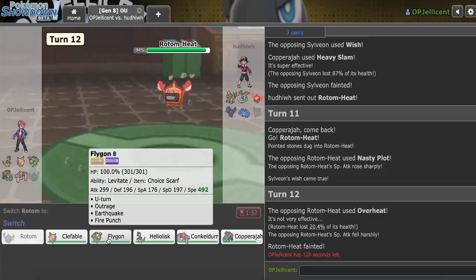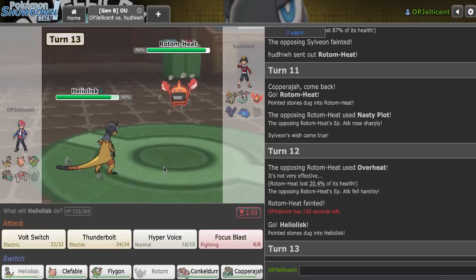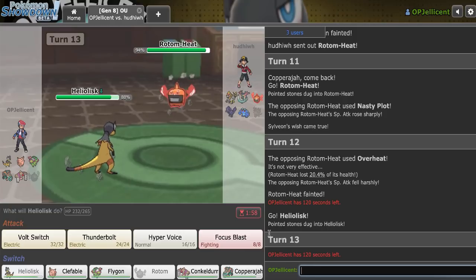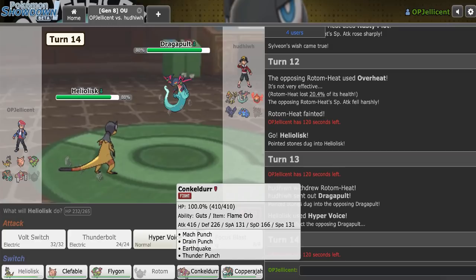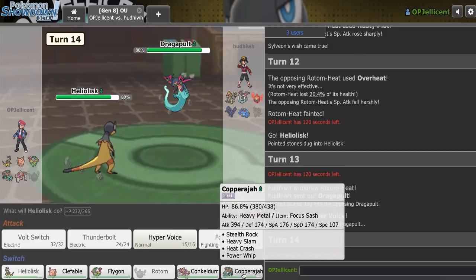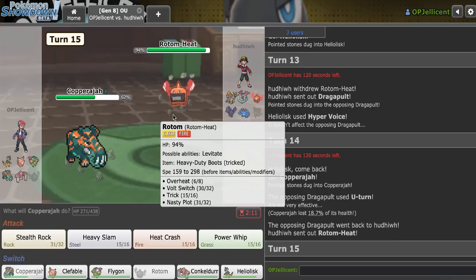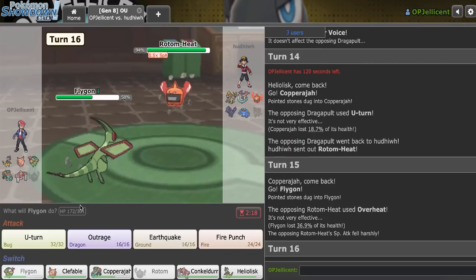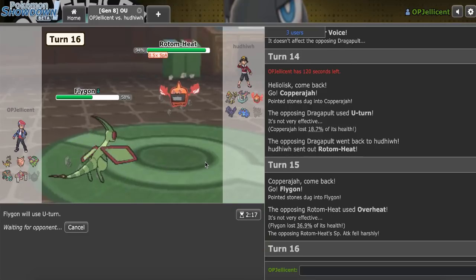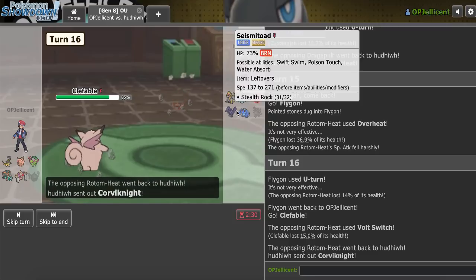Sylveon's HP is so good. I'll go to Heliolisk and try to Hyper Voice, even if it means dying due to Dry Skin. Actually, I take twice the damage from Fire moves. I don't think they would risk Dragapult — I'll go for Hyper Voice. They actually do bring Dragapult. I go Copperajah — I don't really need it anymore because I got rid of Sylveon. They go for U-Turn so that Rotom's coming back. That Trick into the Wish is actually gonna probably lose me this game. Yeah, they go for Overheat. Unless they're like Specs Flash Cannon on Kommo-o randomly — that would be the one way. I'll Thunderbolt into this — actually, Flamethrower is probably the better play.